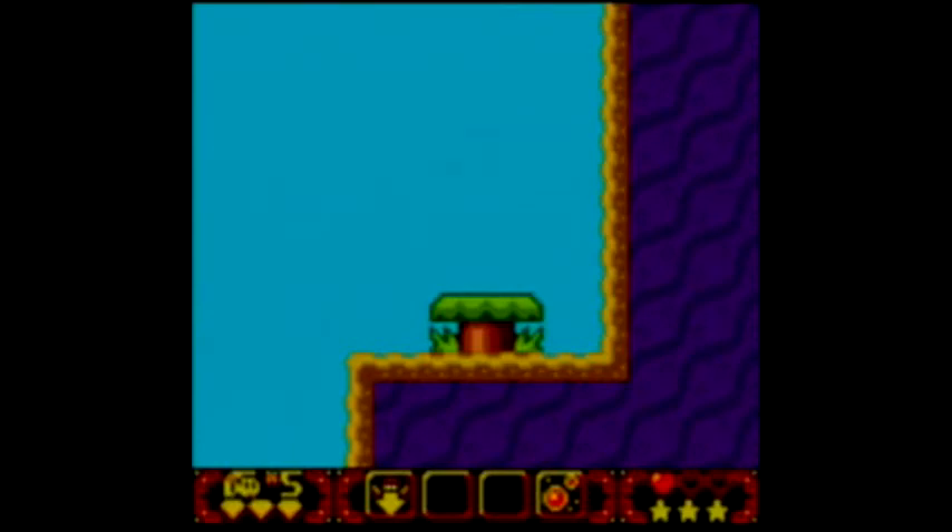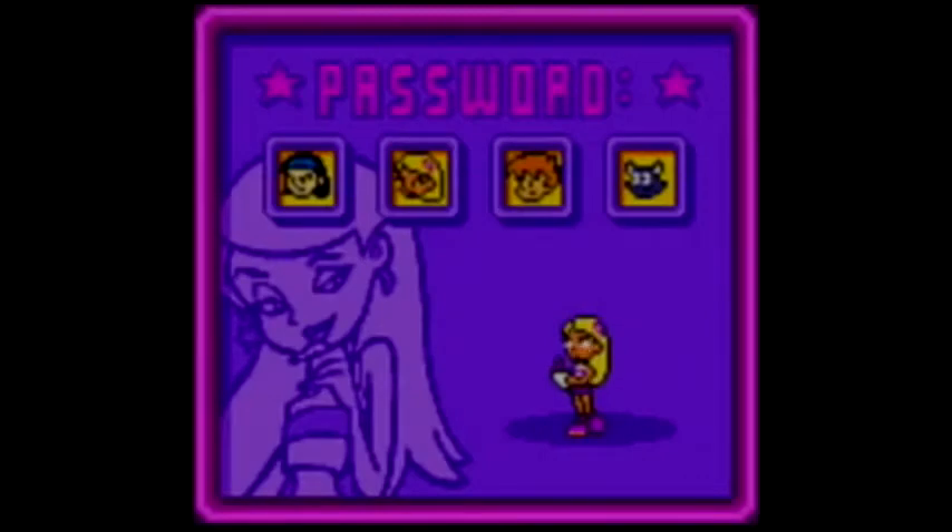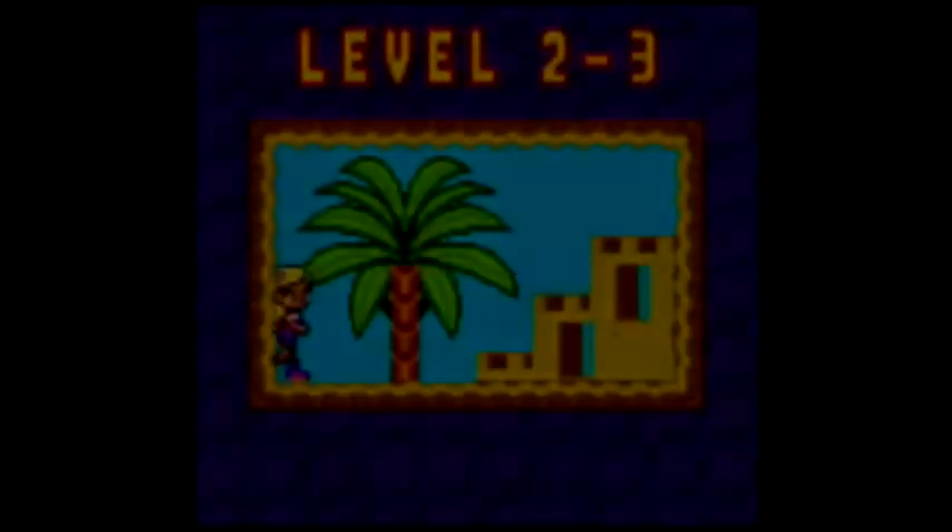Ichi knows. And our next password: Gem, Sabrina, Harvey, and Salem. And let us continue on to level 2-3.